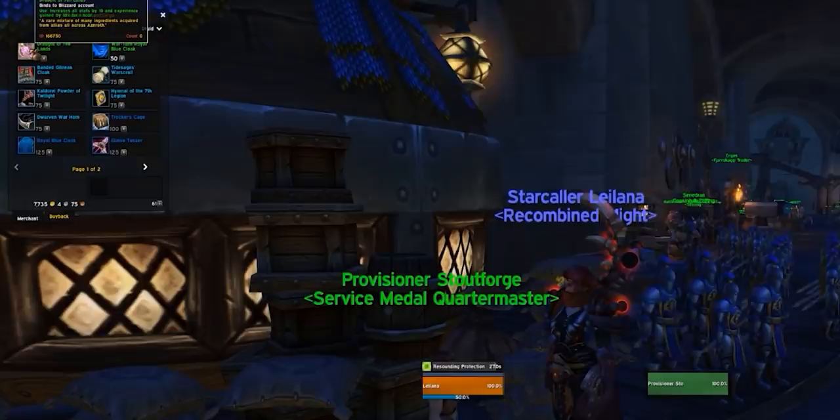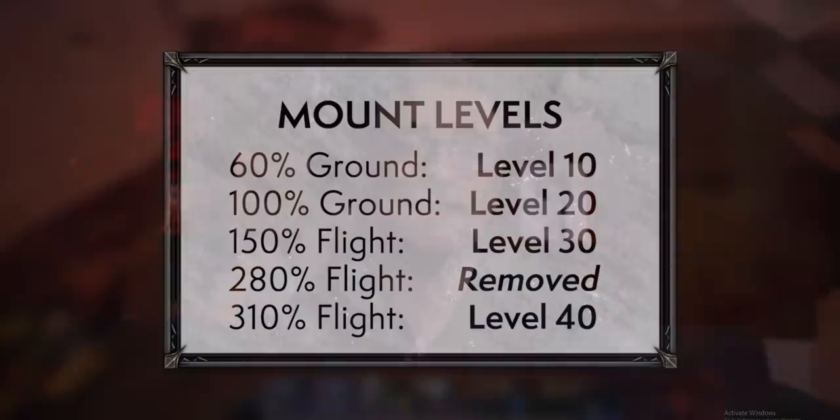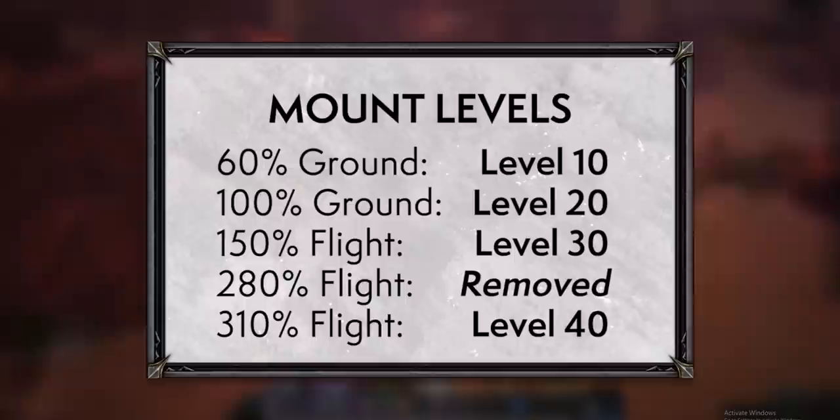Blizzard have removed all experience potions from the game except the Draught of the Ten Lands, which costs five Service Medals from the Battle for Azeroth warfront currency vendor — get a few of those. Mount unlocks have also changed: slow ground at level 10, fast ground at level 20, slow flying at level 30, and fast flying at level 40. Each represents a milestone where you'll travel back to your capital city to learn the new skill.